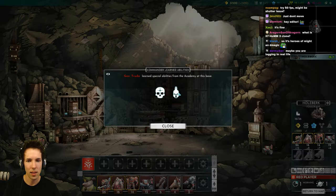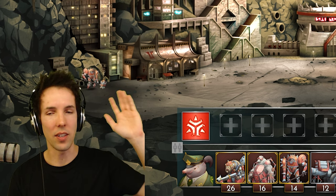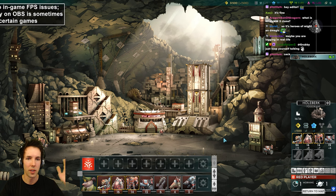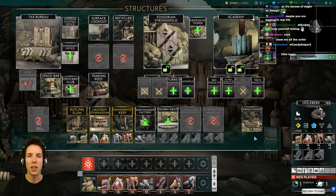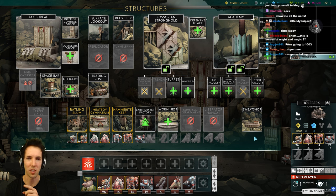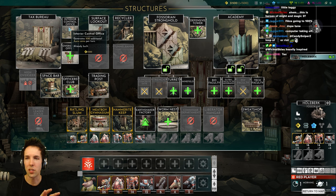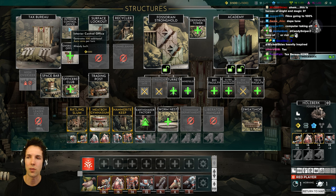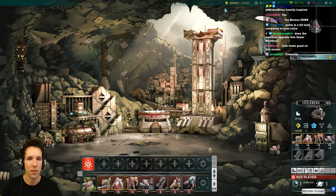Let's go check out the city. General Truda learned special abilities from the academy at this place. My webcam is a little laggy on this screen — probably an early game optimization issue. This is where you can build your buildings, but it's not the only place — you can also build buildings outside of your city. You've got your tax bureau, which is your primary resource generation ramp, generating a thousand ARA coins per turn. For this YouTube demo, there's a little bit more already built in your town so you don't start at square zero. Interior control office has been built already, and you can go for the overseer's office which generates additional ARA coins per turn.